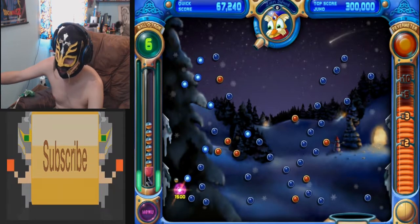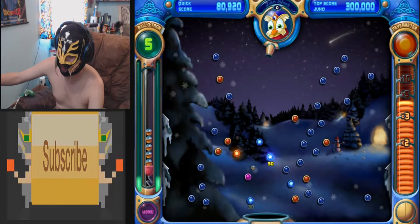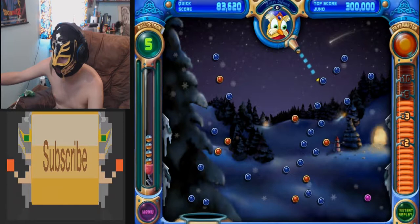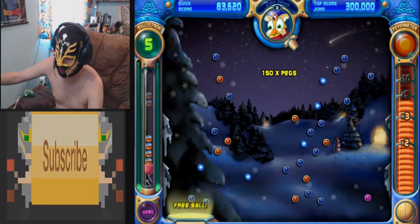If you clear all the Peggle blocks, no matter what bucket you land in, it's always going to be the same. The purple ones are for extra bonuses, but they're sometimes hard to hit. And I only have four balls left.